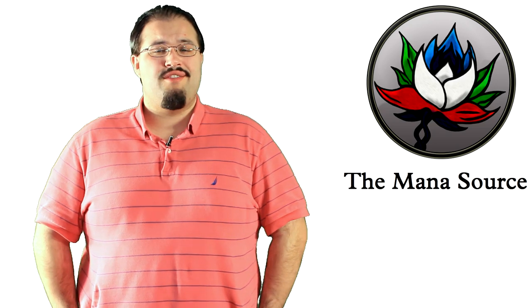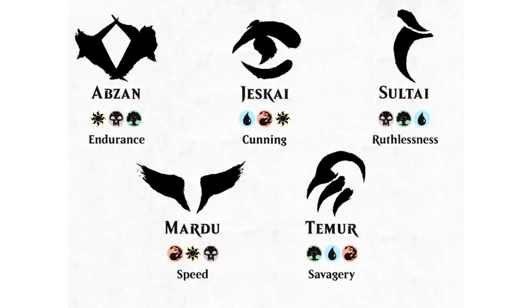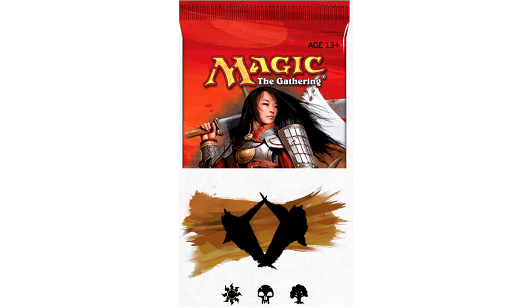If this is your first pre-release event, I'm going to quickly cover what you should expect from it. Each player will choose a clan to represent before the event starts. You'll then be given a pre-release box. Inside of the box will be 5 packs of Khans of Tarkir and a seeded pack based on the clan you chose. Inside of this seeded pack, you'll receive a promotional rare card in the clan you chose, along with a number of commons and uncommons that all fit within the three colors of your clan. So basically you get a Temur pack or Abzan pack or whatever your clan is.